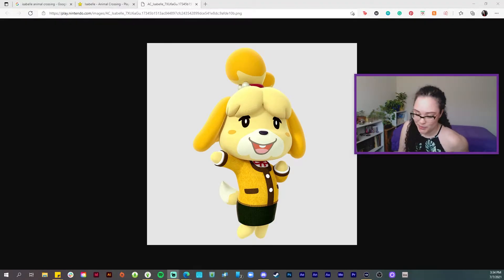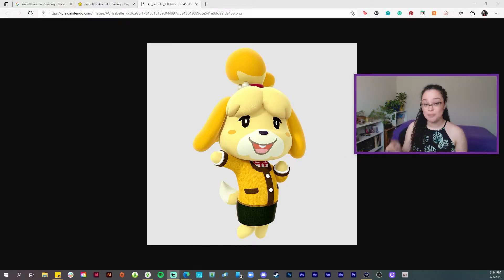We're gonna start with Isabelle — you know her, you love her. Personally, I only played Wild World before playing New Horizons and Isabelle wasn't in Wild World. And if we're being honest, she doesn't really do much in New Horizons either, so I'm not 100% sure what her job is, but she is very cute and I do like playing her in Smash. So she is first up on the list for the Create-A-Sim makeover.